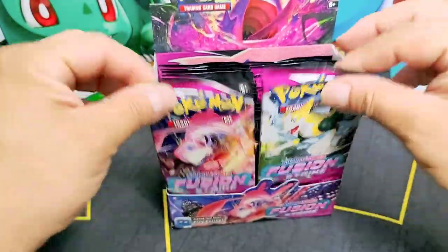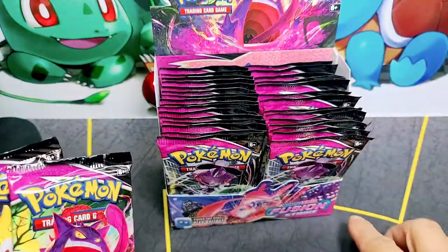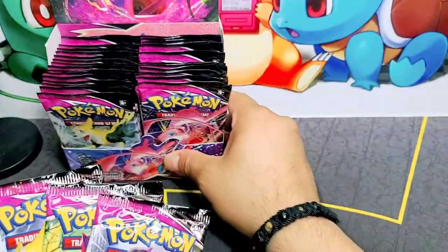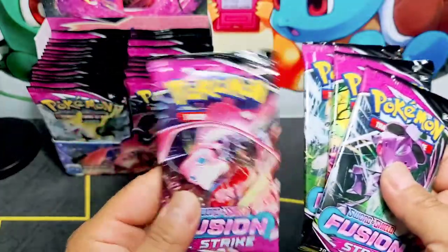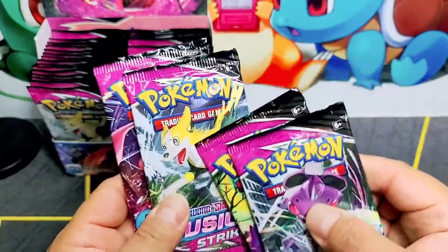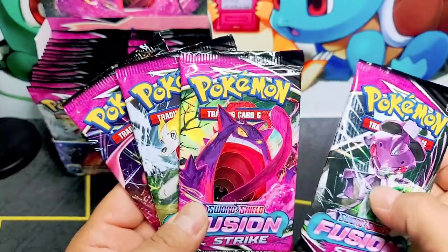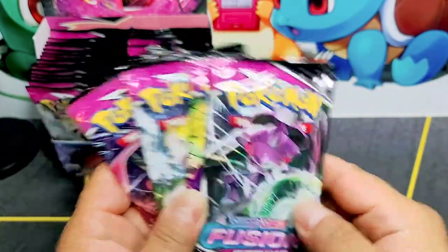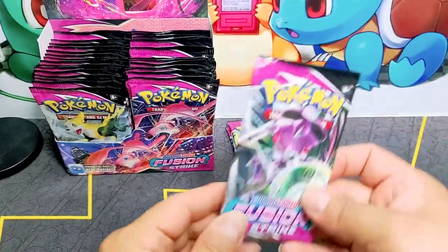Look at this. Let's appreciate the artwork on these booster packs. Wow, that mirror looks amazing. I believe his name is Voltog — something like that, correct me if I'm wrong. Gengar and Genesect. These artworks are phenomenal, it's just amazing.